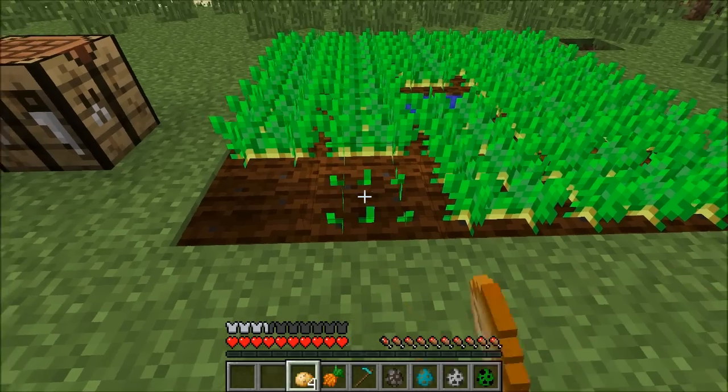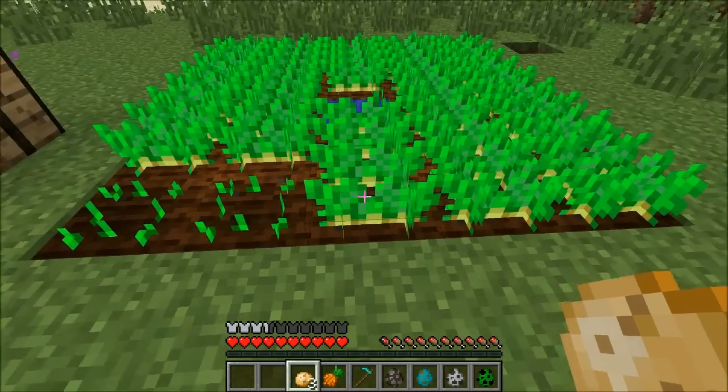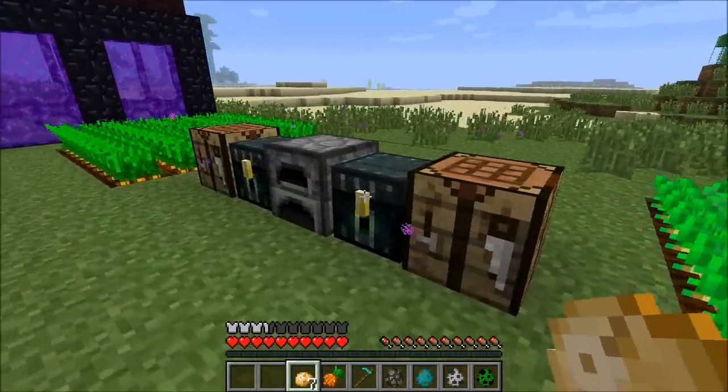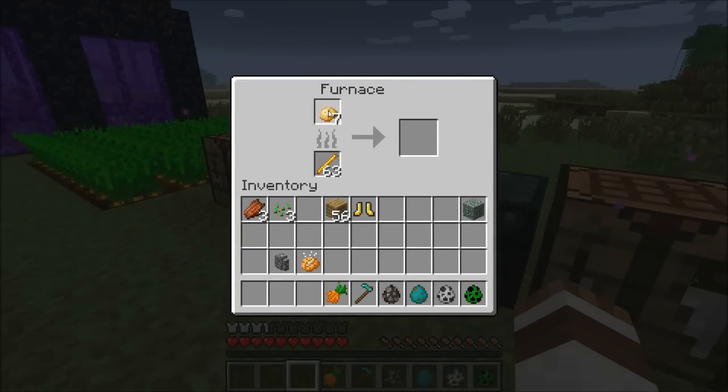Potatoes — you can basically just plant them by harvesting them, right clicking to replant, then harvesting again to get potatoes. You can then cook them to get baked potatoes.